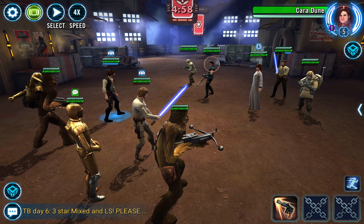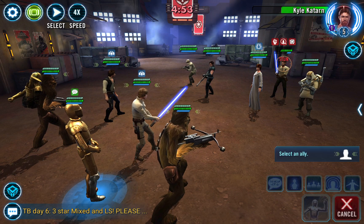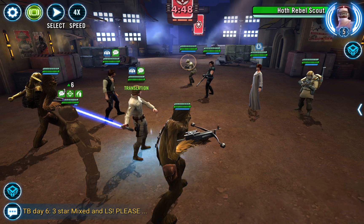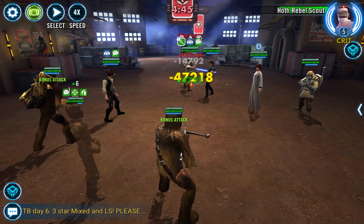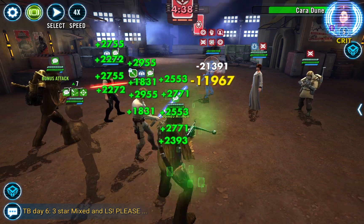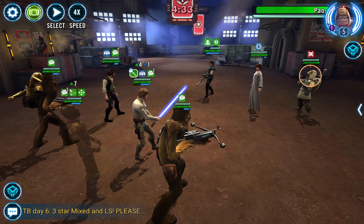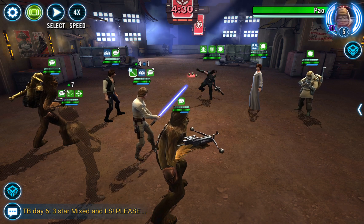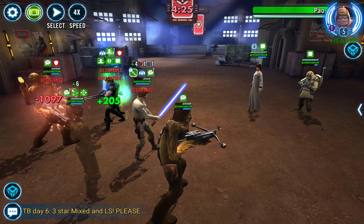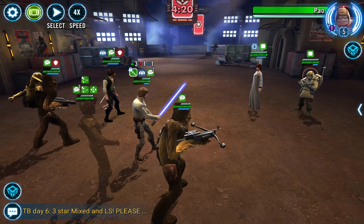Cara Dune has a relic — I don't think it matters too much. I'm going to hit Kyle first, mostly because I want to get him off the board since he starts with more TM than anyone else. Then you want to take out Hoth Rebel Scout because that's their generator. And then if you can stun Cara, you want to get her off the table before she has the ability to do this — because it's really annoying when she starts doing this, since when she's buffed like that she can end up reviving and doing all kinds of shenanigans.